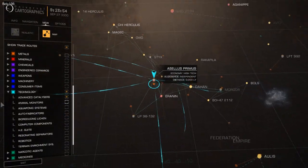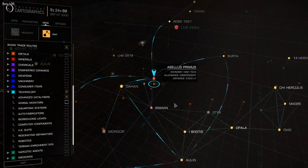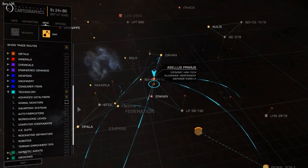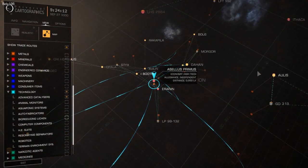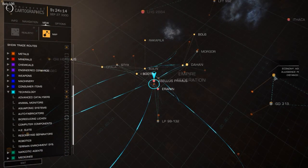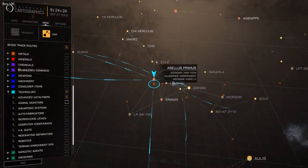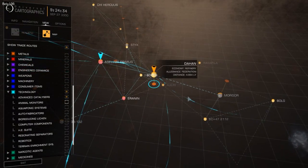Now what we see is the trade map where only Advanced Catalysers are exported. So wherever I go, I will make a profit by selling Advanced Catalysers — this is the basic principle. Now when I started there was a blue line saying that from Ocellus Primes to Aulis there would be an export. But now that I've filtered to show only Advanced Catalysers, we can see that we will not make a profit in Aulis. Instead we will make a profit much closer — to the Han.